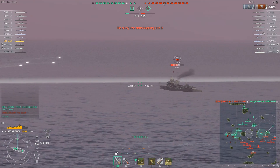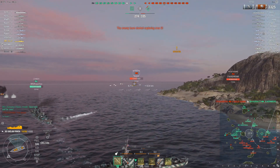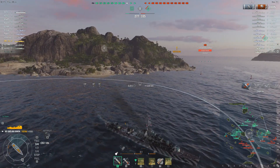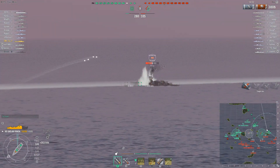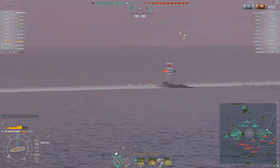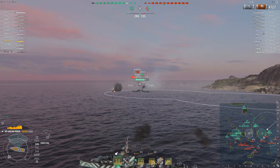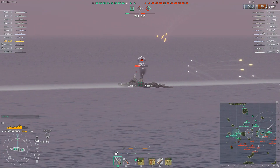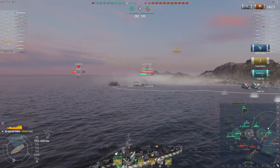He will just use this island as cover and engage the Nuremberg. If you're wondering why the torpedoes of this ship don't look like other torpedoes — that's because they are deep water torpedoes, and deep water torpedoes cannot hit destroyers. That's pretty much the difference. And we have a torpedo hit here.